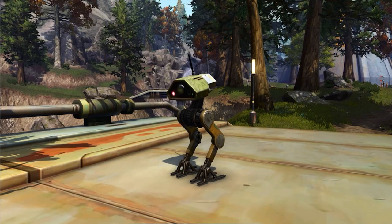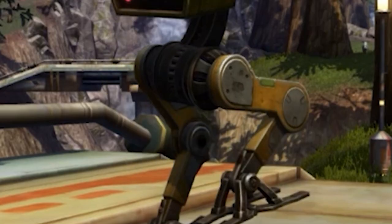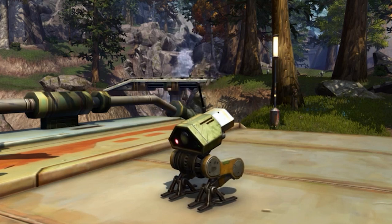The pet is inspired by BD-1 and it's called the JR4 Recon Droid mini pet. You get the pet just by logging into the game — it's as simple as that. Basically just another alternate version of BD-1.